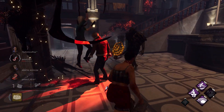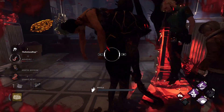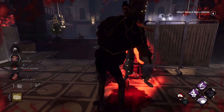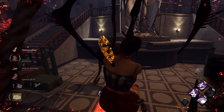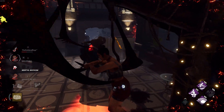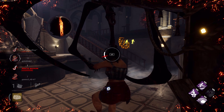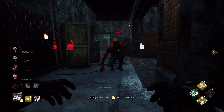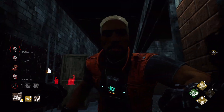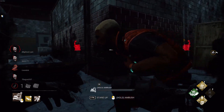In Dead by Daylight, however, every killer is player-controlled, and because it's inherently a competitive game, there will be quite a few players who will do whatever it takes to win, including abusing flaws in gameplay mechanics. Tunnelling — the act of exclusively and relentlessly pursuing one survivor until they're dead — and camping — the act of standing near a hooked survivor to stop others from rescuing them — are both abuses of killer gameplay that developers and survivors have tried to discourage. Yet they persist because they are the most efficient strategies for winning. Not every killer plays like this, and most do try to play fairly, but because survivor gameplay is balanced around killers not playing fair, doing so feels like purposefully handicapping yourself to avoid toxicity from survivors.